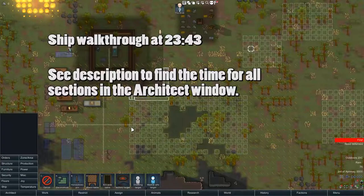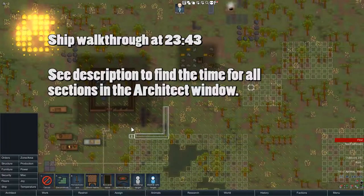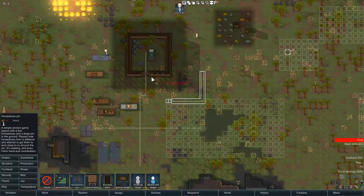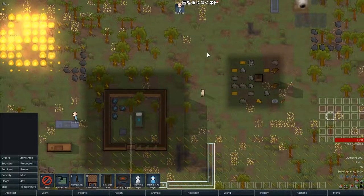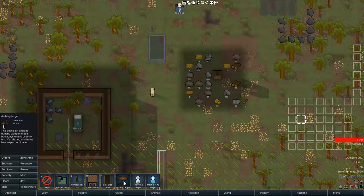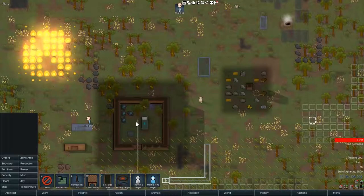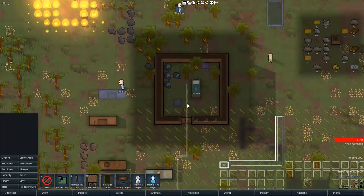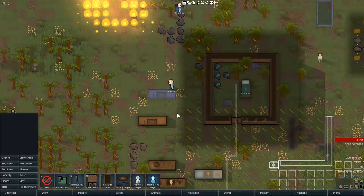That was floors, on to Joy. Your pawns need joy sources to stay happy. The most normal thing to do is put down a horseshoe pin - just put it there, it'll be built and then they will throw horseshoes at it. You can also put a chess table inside, or a billiard table. Basically this is just to make sure your pawns stay happy so they don't go on a murderous rampage - all work and no play makes Blob a blobby boy.